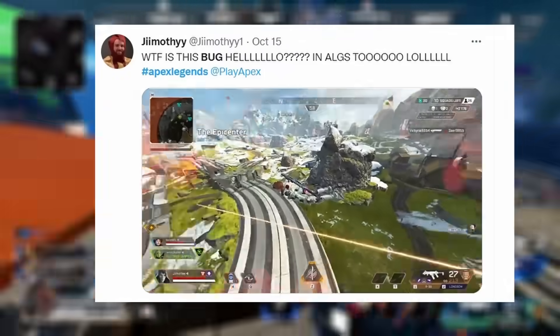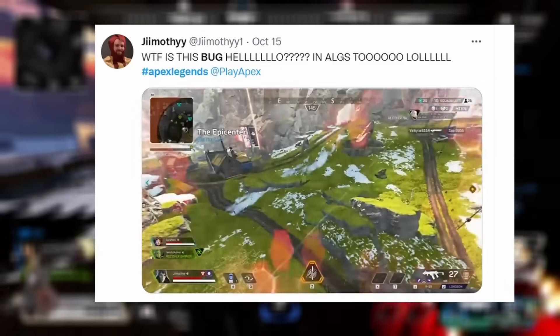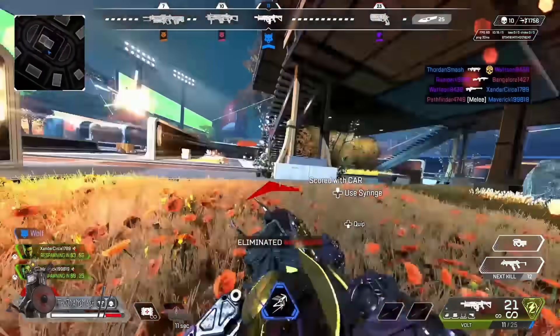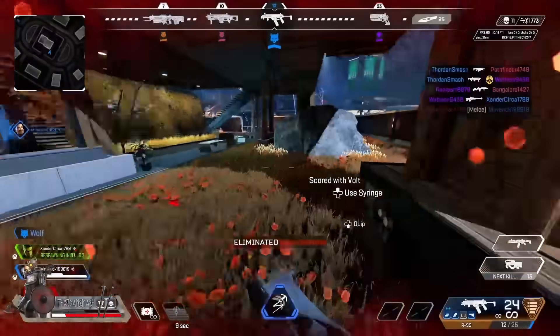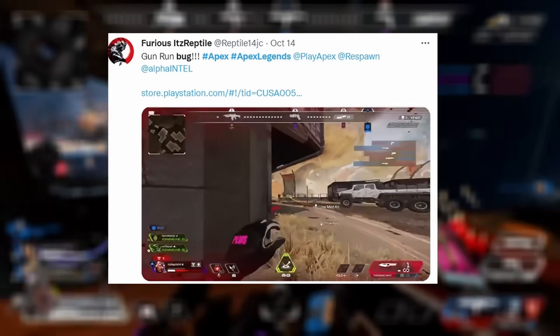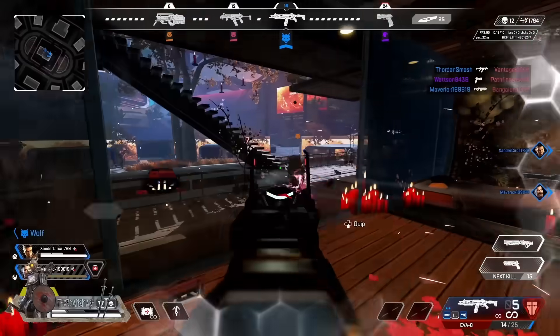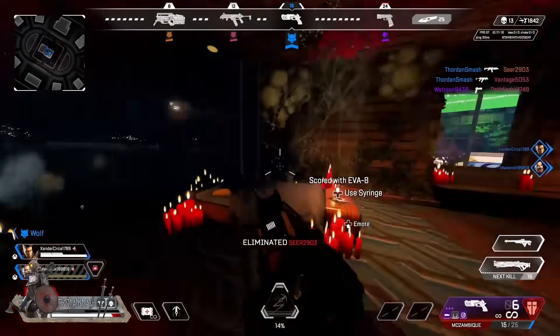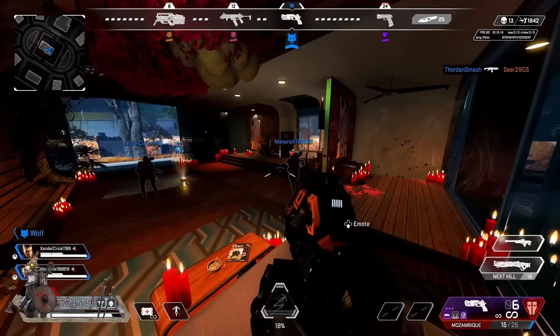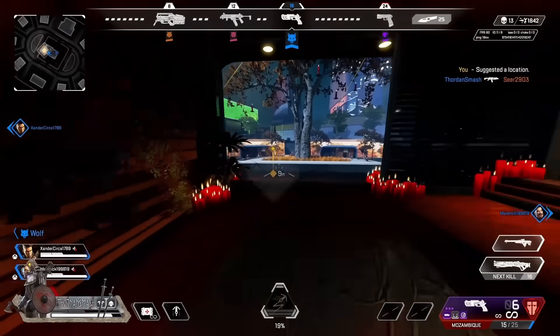There's also a pretty horrible bug right now where randomly players and legends will just float in the air, being a free easy shot for people. No idea what causes it, but Respawn is presumably aware and working on it. There is also a Gun Run bug from when it originally came out — with the throwing knife, even if you hit 25 kills and kill someone with it, it still won't let you win the game. Fortunately, since Gun Run is leaving and Control is coming in, this doesn't have much impact, but they'll probably have it fixed for future events.